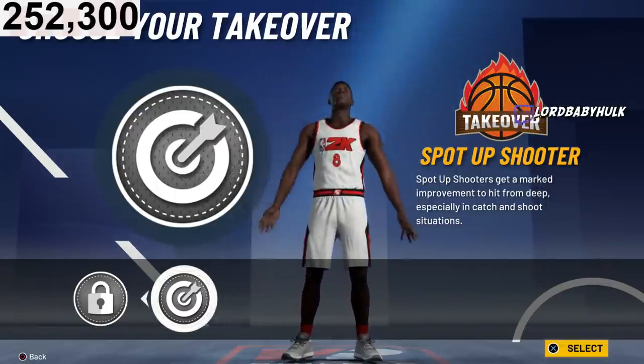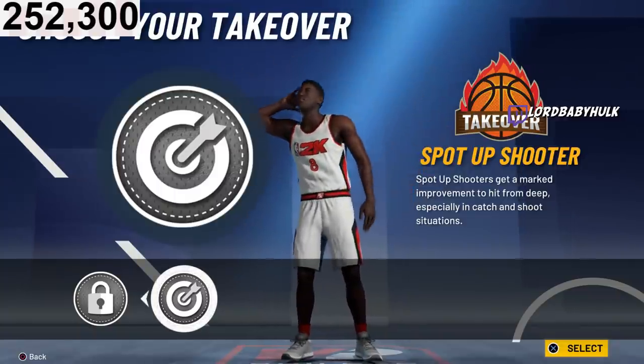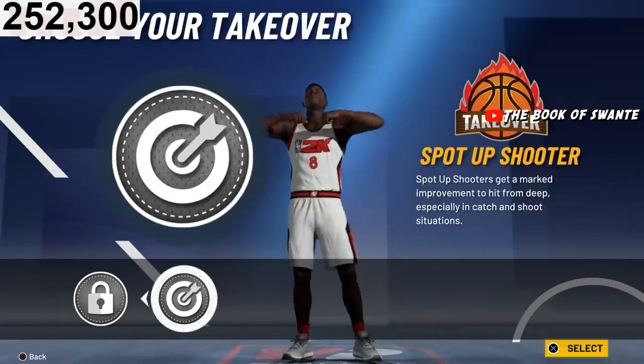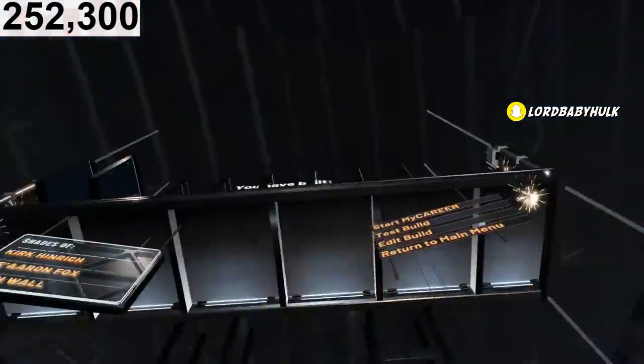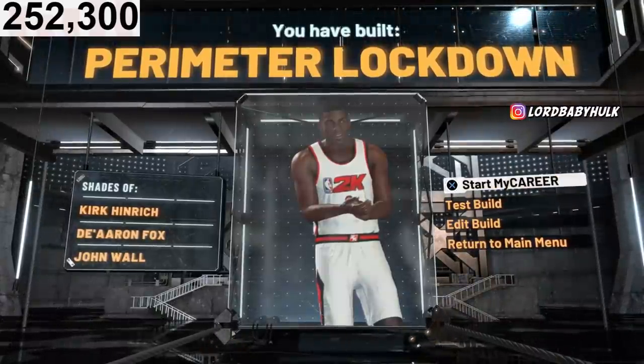I'm not going to personally make this build since my other perimeter lock is already made, but this is a better defender and faster build. I would go sharp takeover — very good build with 24 defensive badges. Now I'm gonna show y'all the best badges for a perimeter lock.